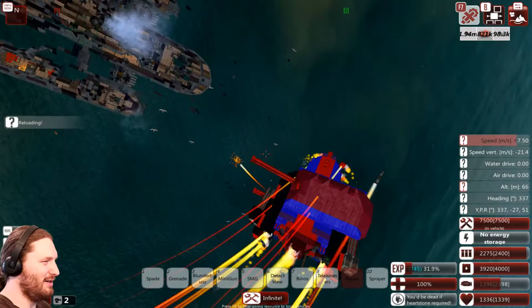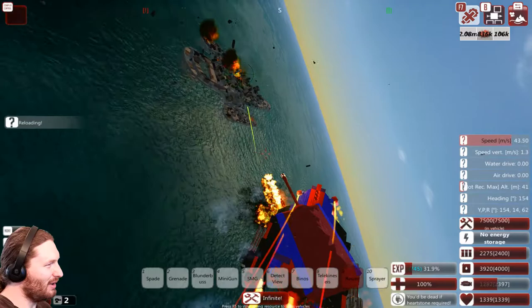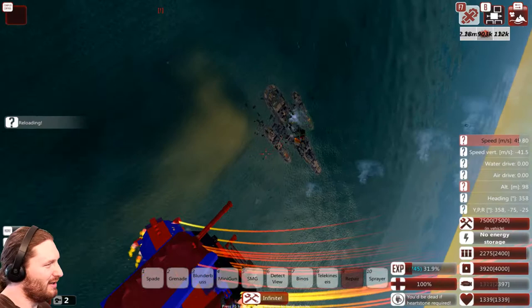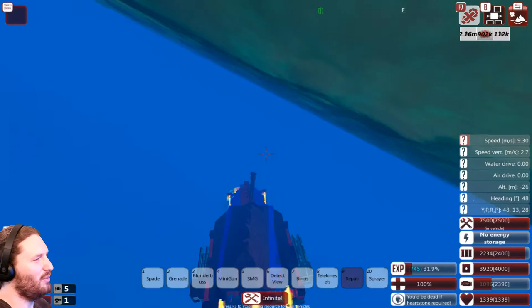I'm just trying to get the Plunderer to two damage to continue. I'll go ahead and land in the water - there, you see it can go into the water, and then it can slowly come out of the water and go about ten meters per second in the water, then fly right up and out. That's a nice feature.